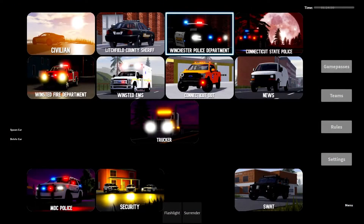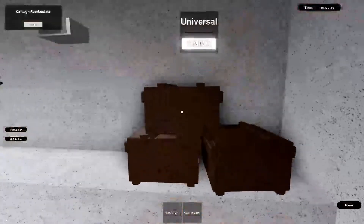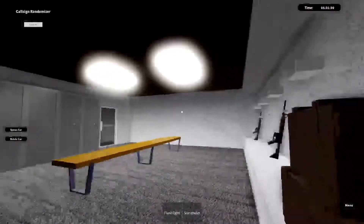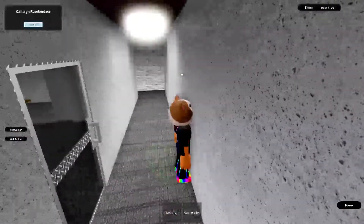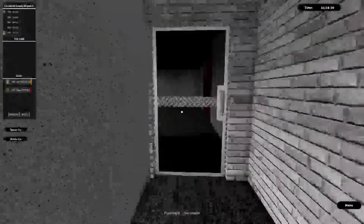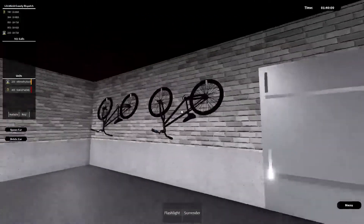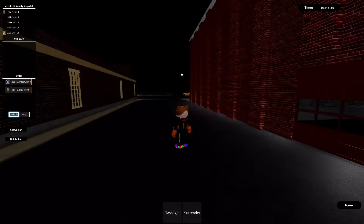The next thing we're going to check out is WPD. I didn't notice before, but there actually is an update here. One thing is there's an ammo box right in here, so you don't have to go to the gun range just for that.